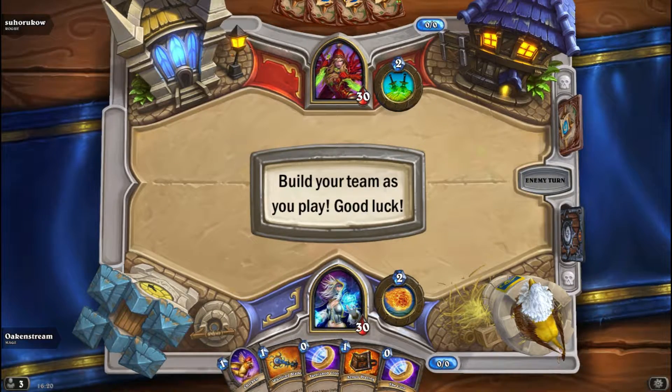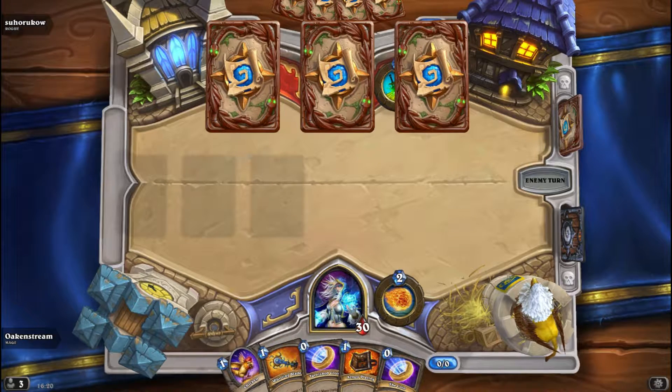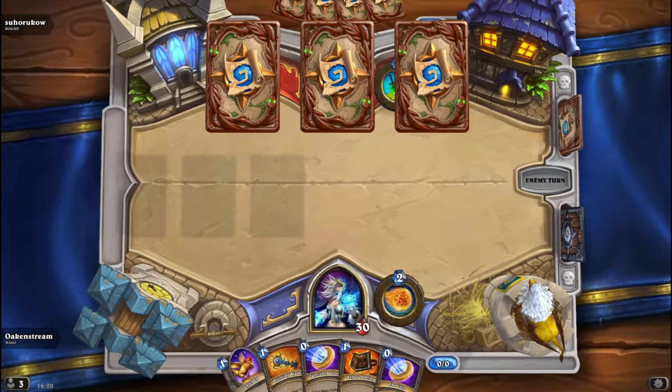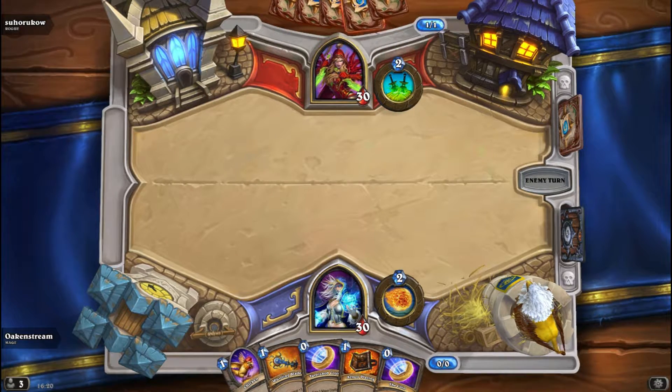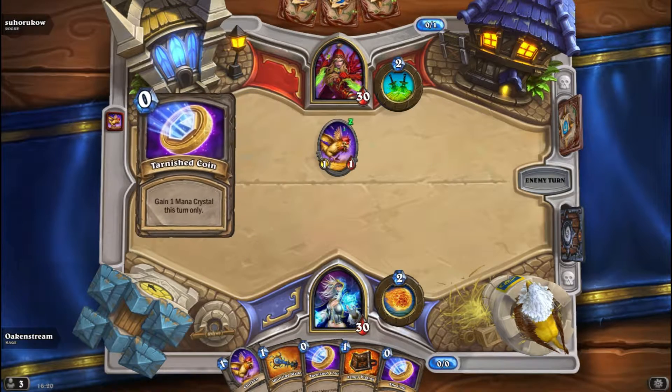Another Rogue — so many rogues. That's a nice card back, I wonder if I have that. Let's check it out. Chicken — dangerous as ever. Could it be another chicken? No, something scary — a dagger maybe? Yeah, a dagger.